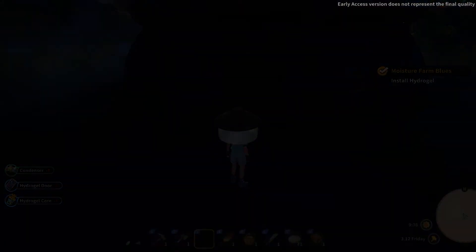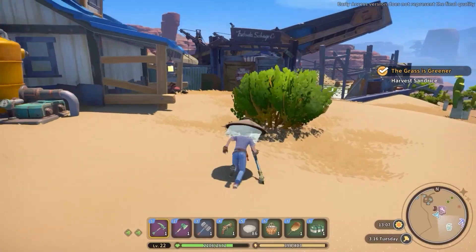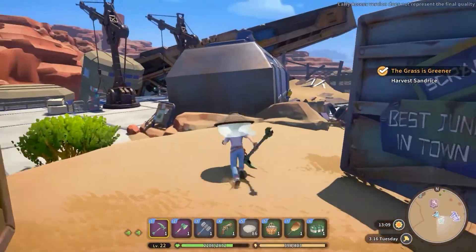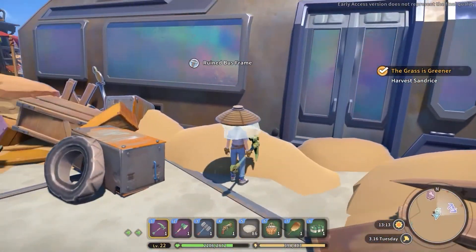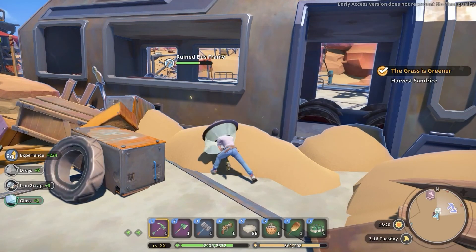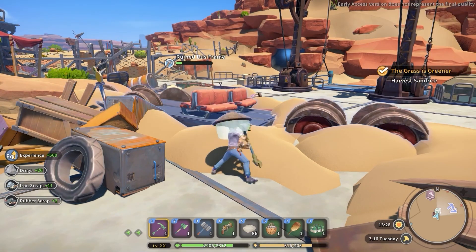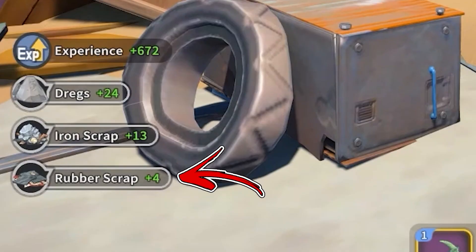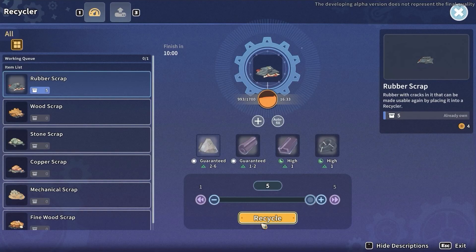For a more efficient way, you have to progress in the storyline until you repair the hydrogel. This will result in changing the type of scraps you will find inside the Ufala salvage. In fact, the central one will always be a reined boss frame. By mining it you will convert the seeds inside into a good amount of rubber scraps. Then, by placing them inside the recycler you will obtain the rubber.